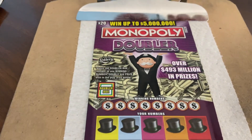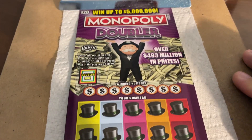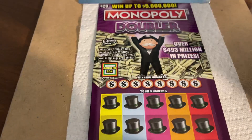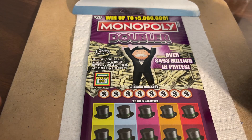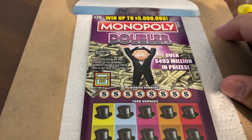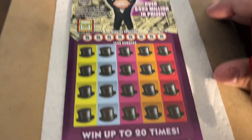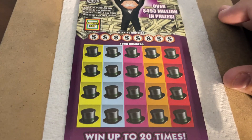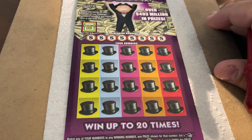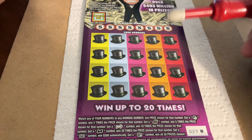We have a $20 State of Florida Monopoly Doubler Ticket, and we've all played this ticket. Mrs. Scratcher is tied up right now, she's a little busy. So we're going to do this without her and without Holly. But we have Jillian here, so maybe some Jillian luck will help. We don't have very good luck with these tickets.